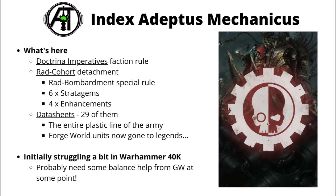Looking at the contents of Index Adeptus Mechanicus, we've got the Doctrina Imperatives Faction Rule, giving your ranged weapons either Assault or Heavy keywords, plus some benefits and debuffs to AP. Their launch detachment is the RAD Cohort — definitely a lot more out there compared with other detachments, themed around a big radiation bombardment into enemy lines early in the game. They've got six stratagems, four enhancements, and a set of 29 datasheets — basically the entire plastic line. The Forgeworld units have unfortunately gone to Legends, so the Terax Termite Drill and Titan Guard units are no longer recommended for competitive play.